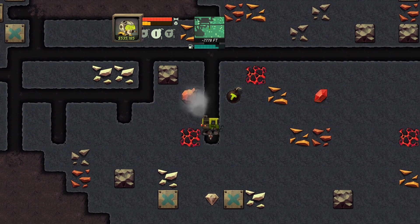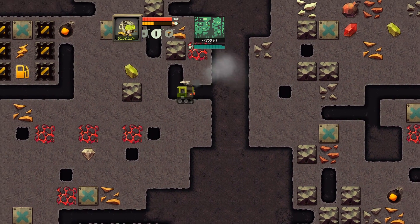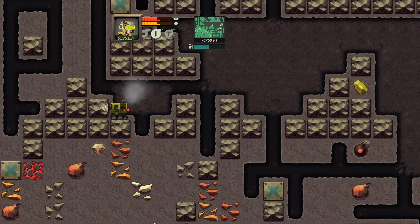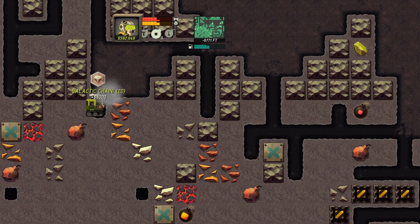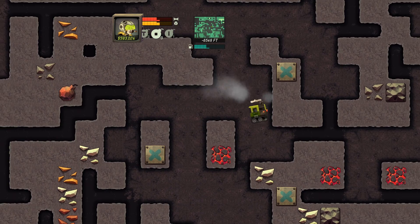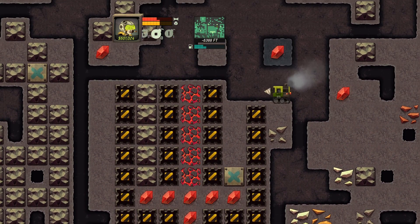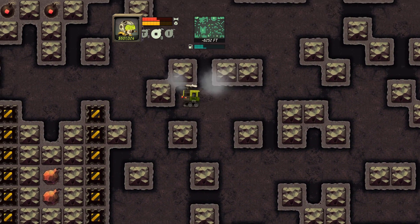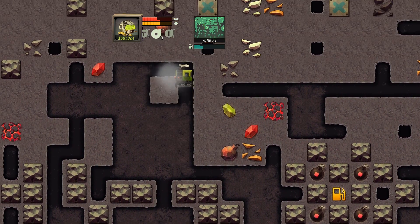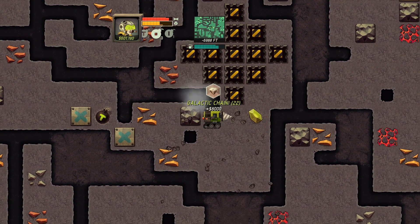We're going to go straight down — actually, straight down is a bad idea in this game because you can't get down farther anymore. It's going to be difficult to find enough diamonds to complete this challenge, but it's going to be so worth it. I'm going to have to waste a bomb just to get this one. 8,000 for the galactic chain. I need 14 more and I have not seen one in a long time. We need to go get the big stocks over here. I can get free gas! I see a clear path down.